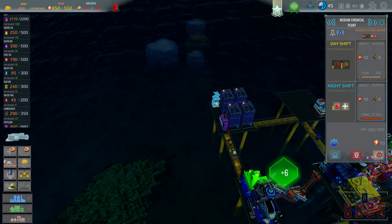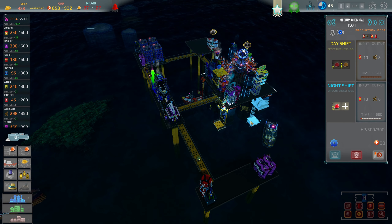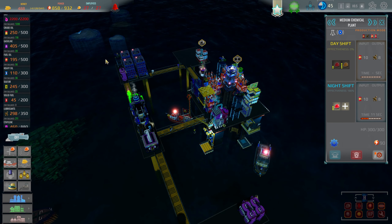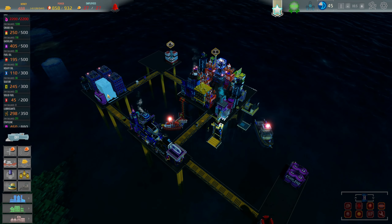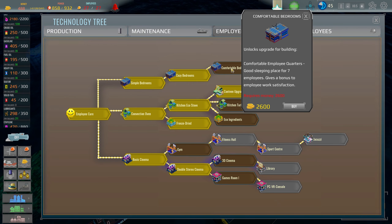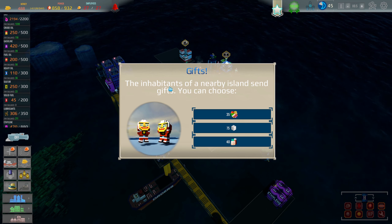I've got a defense turret here and one there, the range is looking good. We got a fire brigade and life support, which I'm still not quite sure how I'd use, but that's all good. The next thing I might want to do is go into employee care — comfortable bedrooms for 2600. The buildings are getting bigger but instead of building more employee residential areas, some inhabitants of a nearby island sent gifts I can choose from.